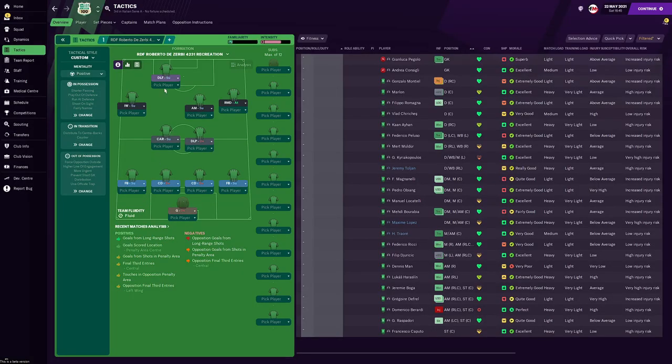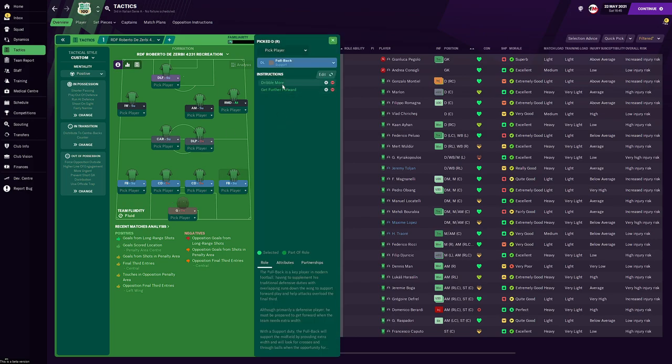The tactic is an asymmetric 4-2-3-1, with the attacking midfielder slightly to the right and the striker slightly to the left. The back four has two fullbacks on support duty and both center backs on defend duty. I feel the two center back roles are key for keeping possession when building from the back, as ball-playing defenders tend to play riskier passes that can lead to losing possession.